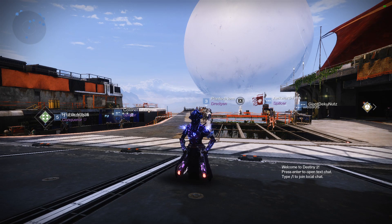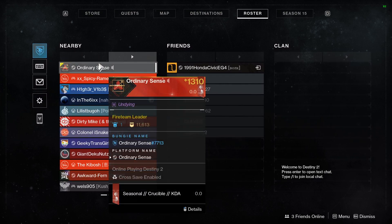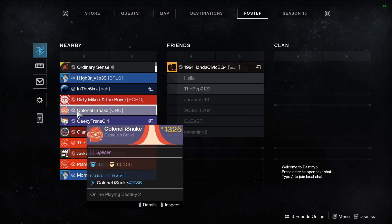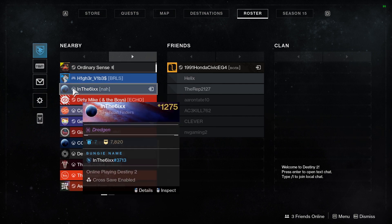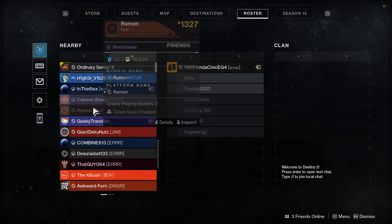So if we go ahead and open up our map, we're going to go to the roster section. In the roster section, if we check the nearby section on the left-hand side, your name should be the first one to come up at the top. Interestingly enough, you can see that there are people from different platforms here — we have Xbox people, we have Steam people, and a PlayStation person. All lobbies are now cross-play, which is kind of cool. So you can add people that way.